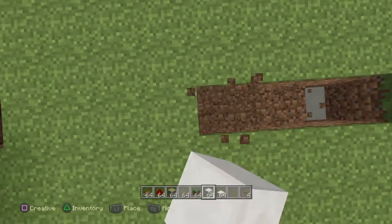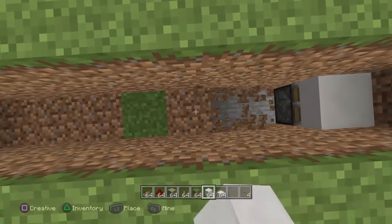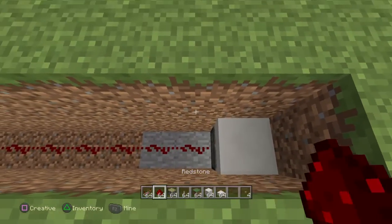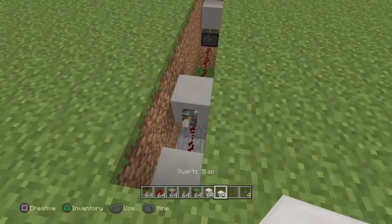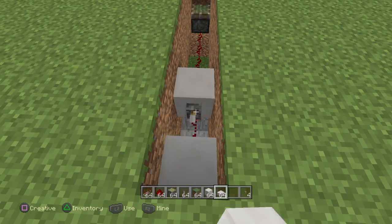Now we are going to dig to this one and dig down again, placing our redstone in here, then we can put this just like that. Now you have the lever which will allow the pistons to go up.